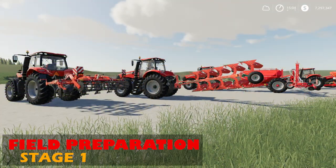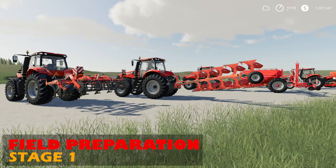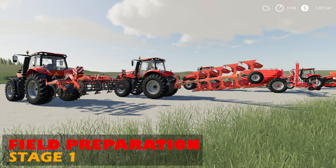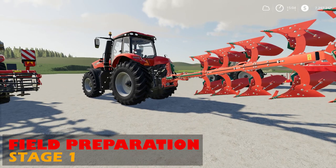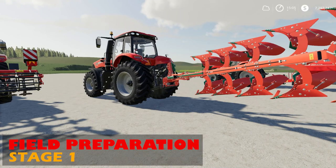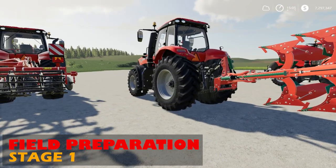Stage one, like most crops, is going to be field prep — you either need to cultivate or plow. If you need to know more about subsoilers, plows, cultivators, or disc harrows, check out my video about that down below. You need to do one of these two things to get the field ready. If you have periodic plowing required turned on in the menu, then you need to plow every three harvests, and if you don't, you're going to lose 15% of your yield. If plowing is required, do plowing, then you can go right into planting.